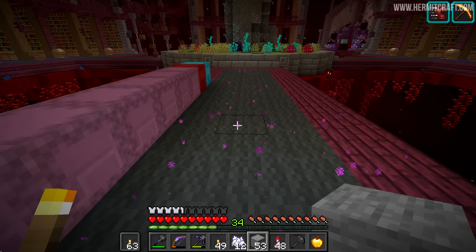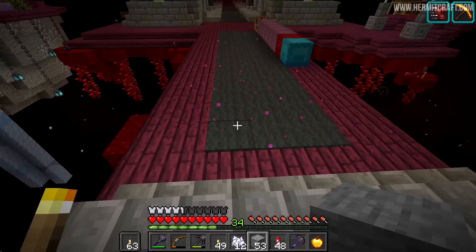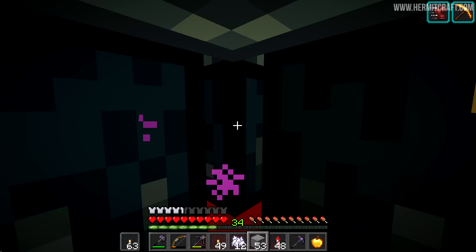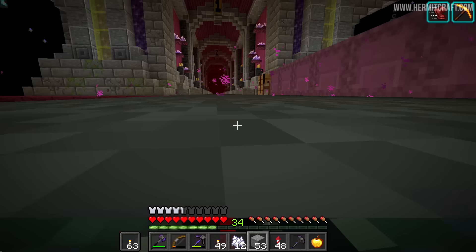Why are there particle effects here? How is that done? I really don't want to break anything, so let's just investigate like this. Ender chests — just for the particle effects. That's really cool, Tango, I love that. Now you know how to make magical walkways.